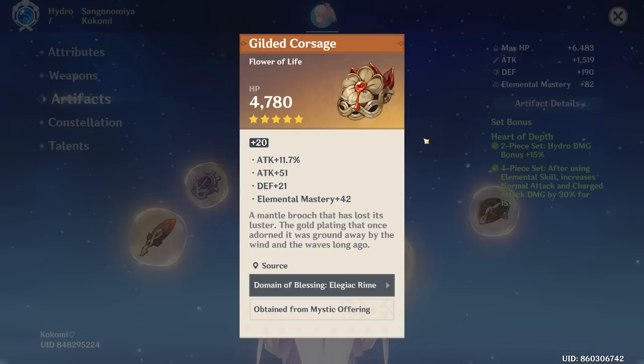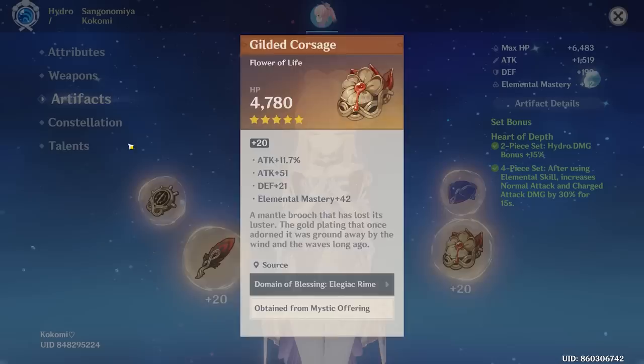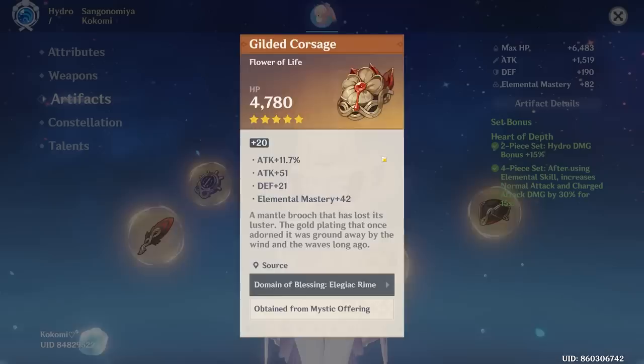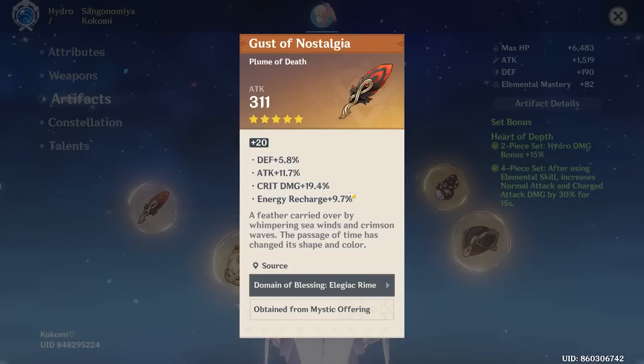The flower — not terrible. Got a lot of attack on there. I can see that you're really prioritizing attack, but I think Kokomi really scales with HP more than she does attack. If you're going for a more attack-based build, it's not a terrible flower. The feather — crit damage, which is essentially useless. And then you got attack and recharge. Like I said, you really don't need any crit stats.